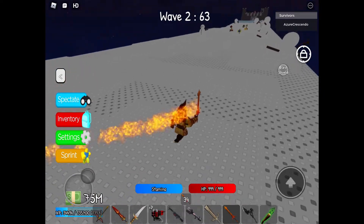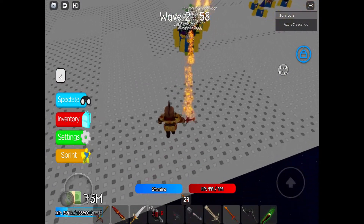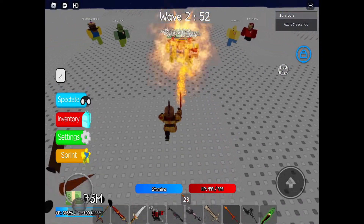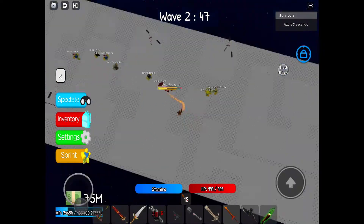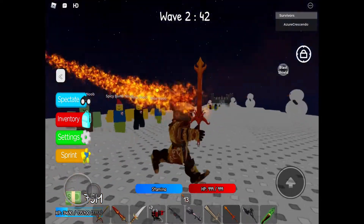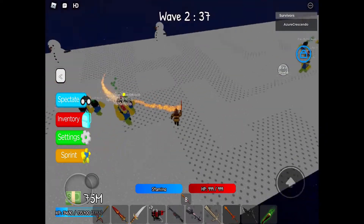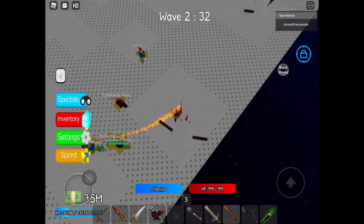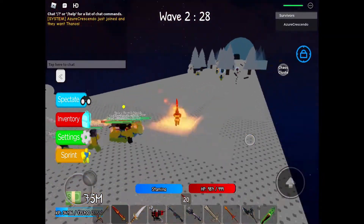Blast Shield gives anything within the red circle radius a six-second shield — similar to Chaos Blade's fire shield, but it applies to other players rather than yourself. You don't get the shield; other players do. So you're basically a support player. If you're grinding with friends in a VIP server, you can equip Towering Inferno Sword and use Blast Shield to give your friends a shield for six seconds. The shield is probably red or orange, similar to fire shield but darker.